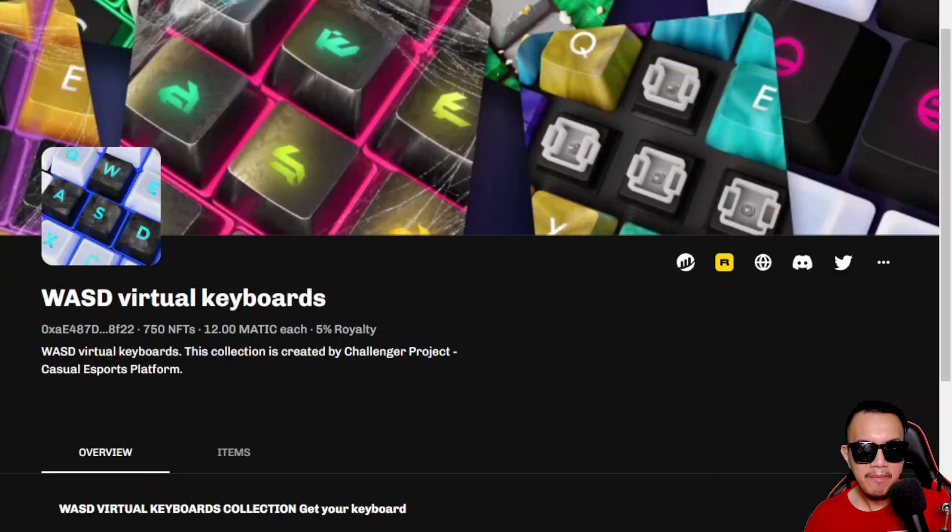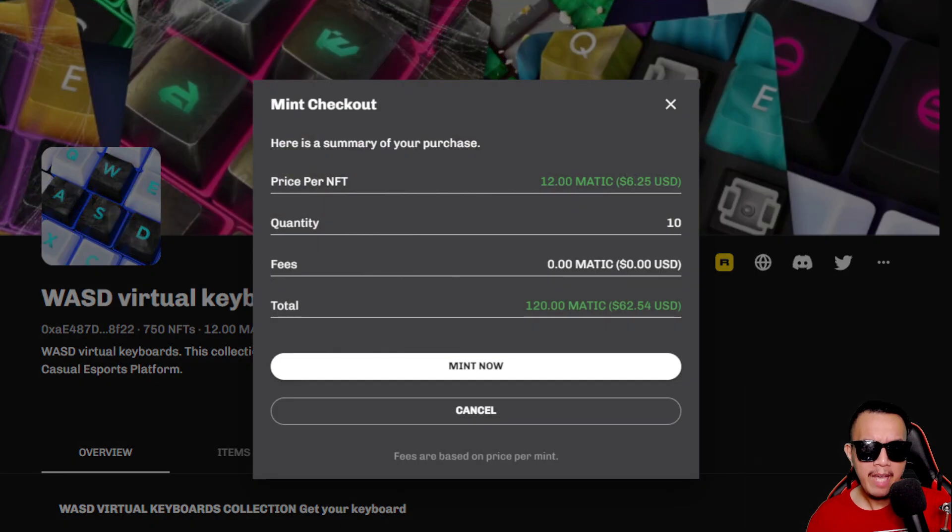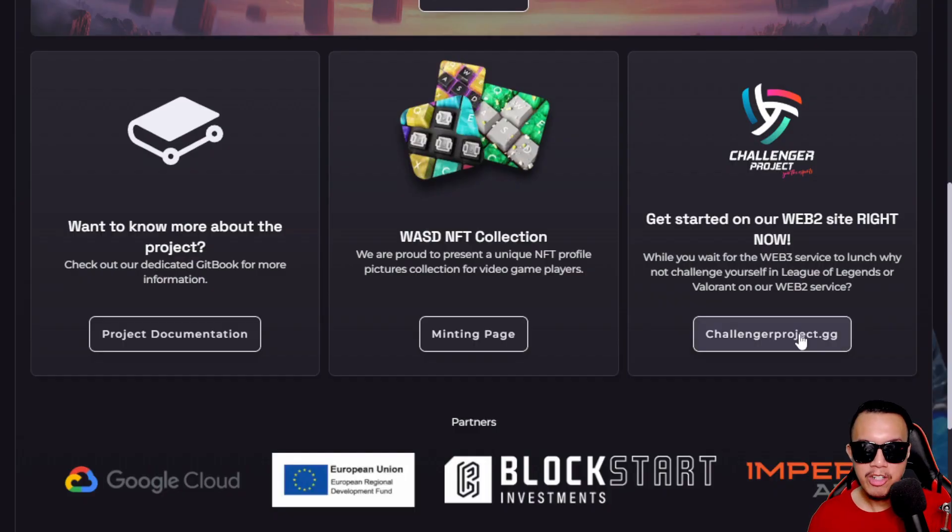Once you've connected, you can mint between 1 to 10 in quantities. For each mint, it will cost you 12 MATIC. So if you want to mint 10, that's 12 times 10 — 120 MATIC, at approximately $62.54 USD. This is just to give you guys an idea.